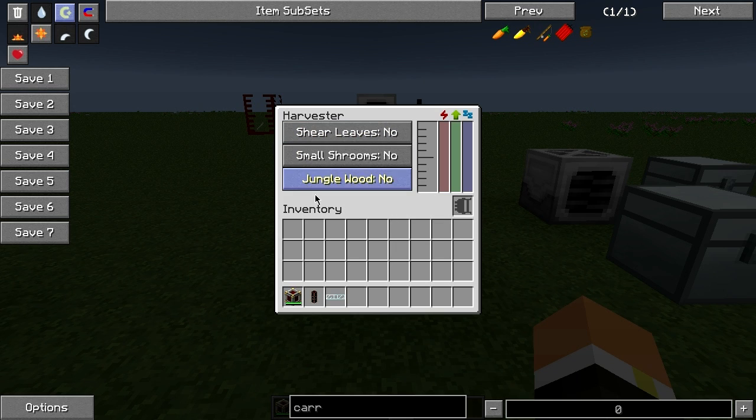The Harvester has three toggleable options. Shear Leaves is useful if you have a tree farm set up — it will shear the leaves instead of just breaking them and giving you saplings or apples. Small Shrooms is if you want it to pick up any mushrooms around, and Jungle Wood is if you want it to harvest jungle wood.